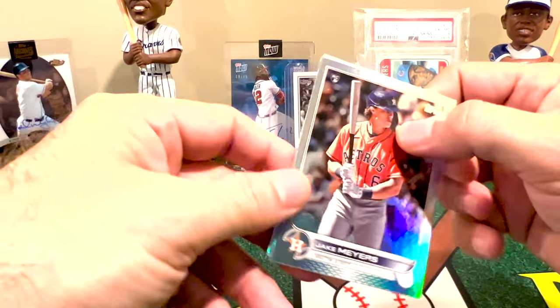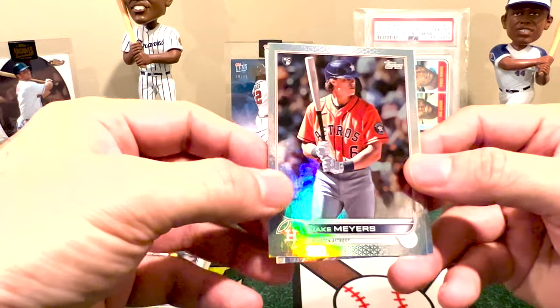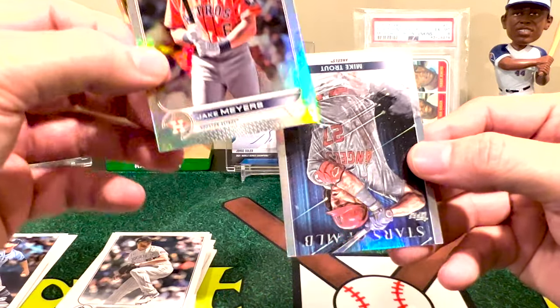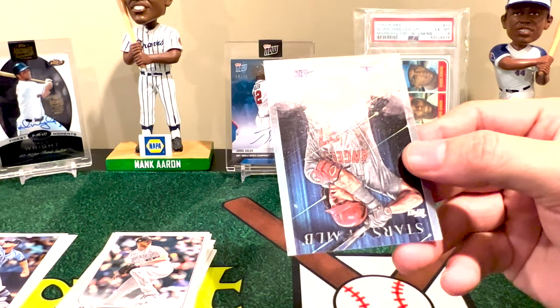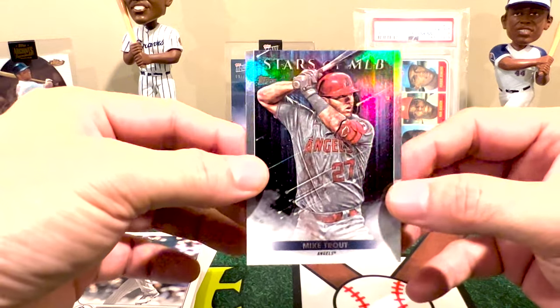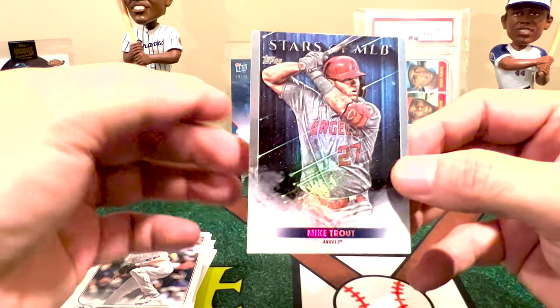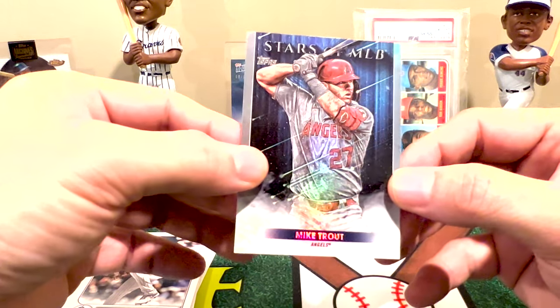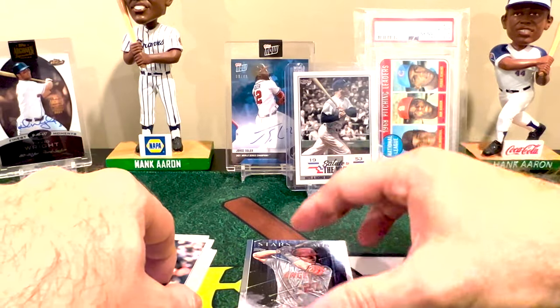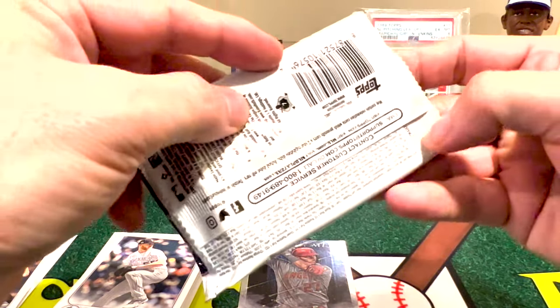We got one of these foil boards - this is the rookie Jake Myers. These are not numbered but they're also not guaranteed. And we got a Mike Trout! The Stars of the MLB are in every pack - matter of fact, the only way you can get these Stars of the MLB is in the retail product. Can't complain when we fish in our first pack and pull out a Trout.